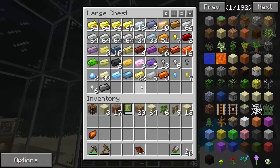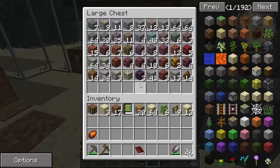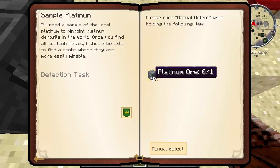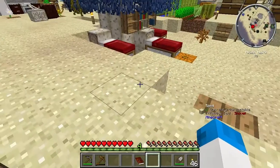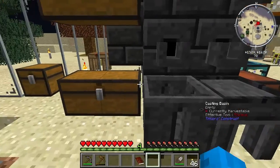Is there anything in there? No. Under plains biome - simple platinum. Maybe there's a bit of platinum kicking around - there is indeed platinum! It's here, I found it. Let's claim that reward.